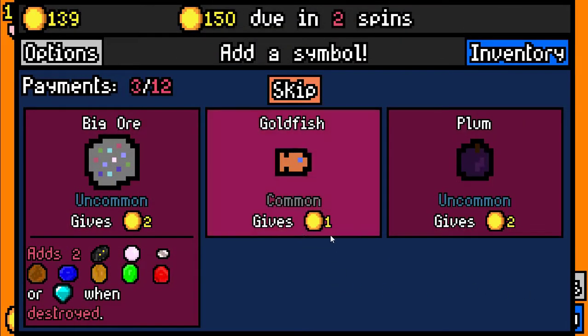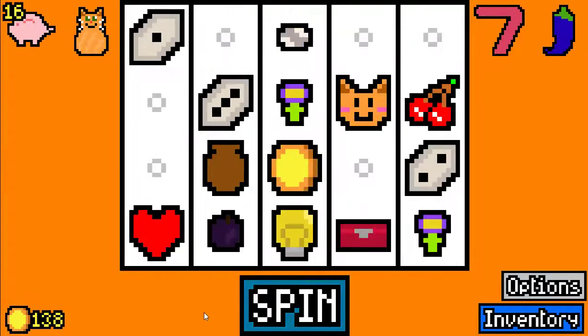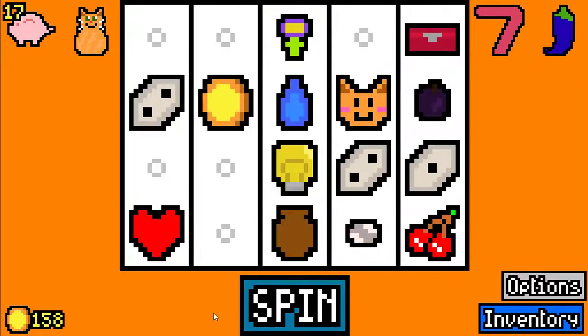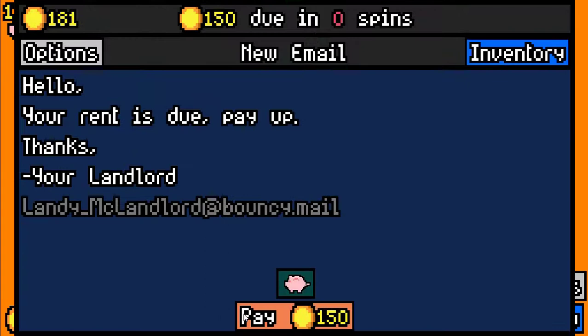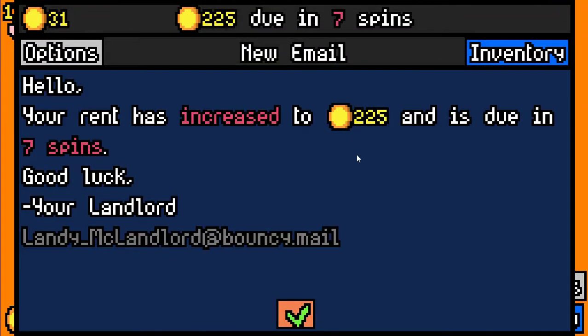Over here we are going to take the plum because we can get rid of that later, and the cherry with the fruit. And for our final spin we are not going to take any symbols because they are pretty bad, at least for the top deck we have right now. We have 181 coins and we need to pay 150, which we can do easily. Our next rent is 225 and 7 spins.